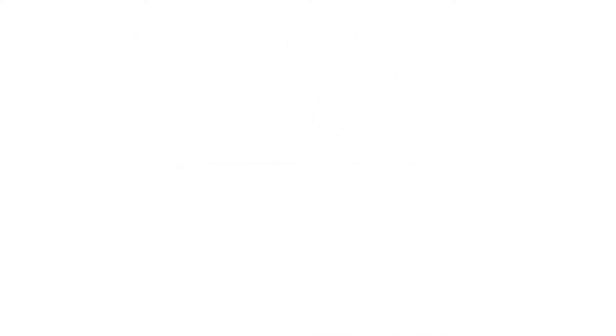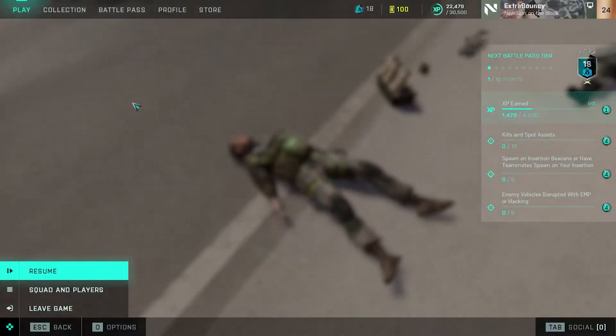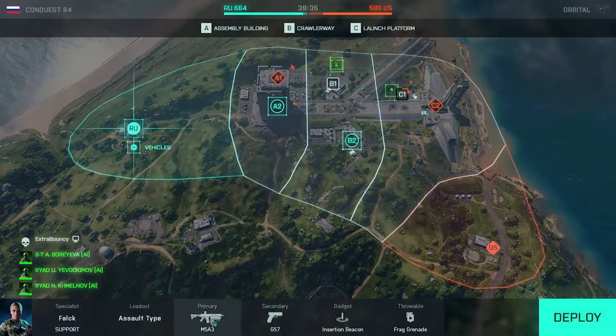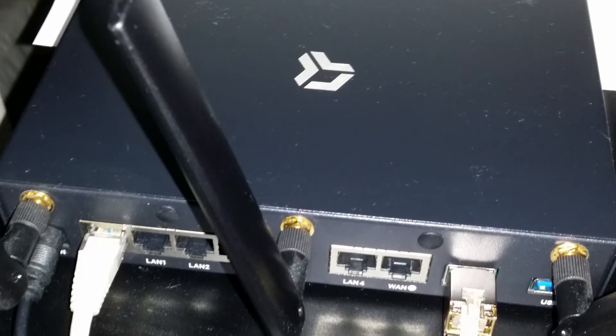Fix number three: power cycle the modem or router. Rebooting your modem or router is a classic recommended solution for all types of connection problems. Turn off the modem or router and unplug it from the power source for at least 30 seconds once every few days.